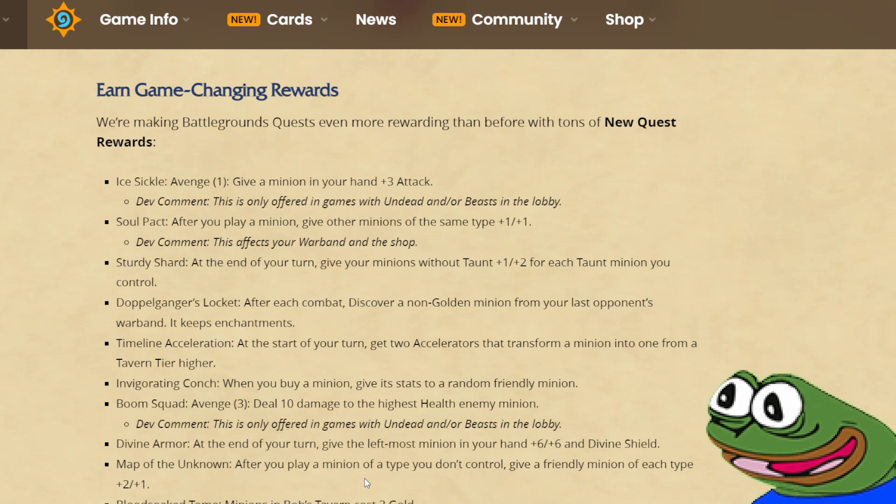But let's say you are playing a tribal hero like Flurgol, Shambhala, or Patches — this is going to be your favorite quest.